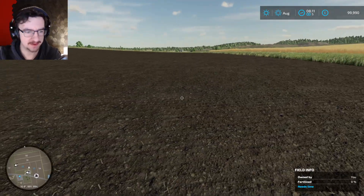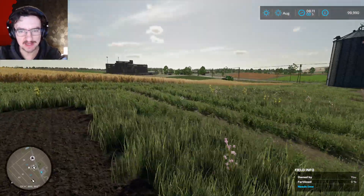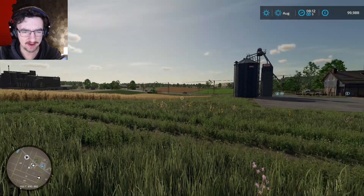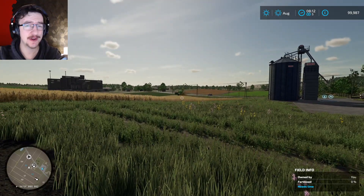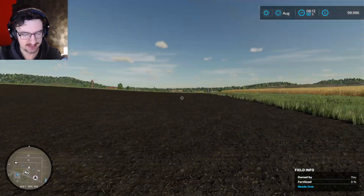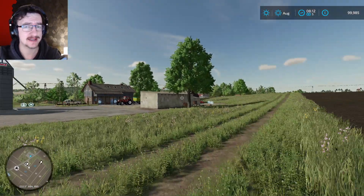It turns out this field up here is ours, and that field over there is ours — that is it. And for some reason we've got that combine going that way. There's going to be a lot of turning around if that is the case. So I think we'll actually get him going lengthways instead. That makes a lot more sense anyway.